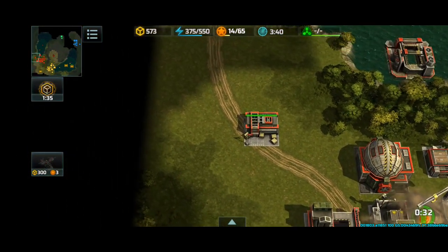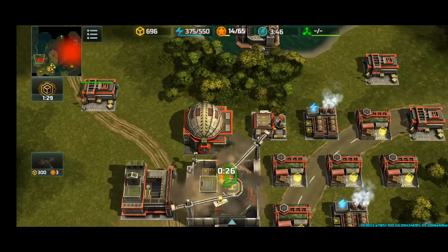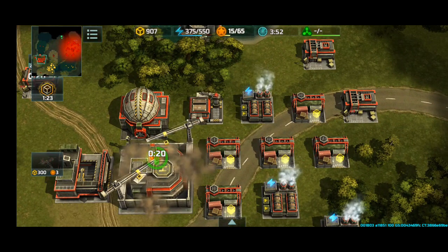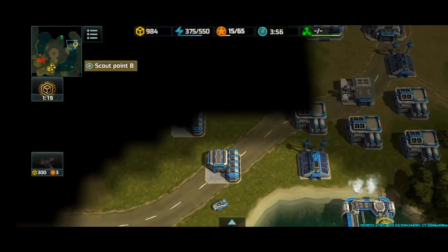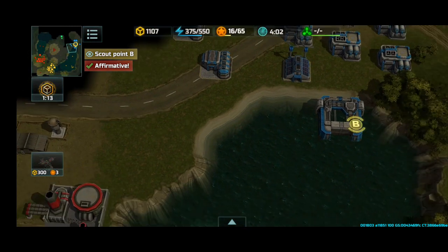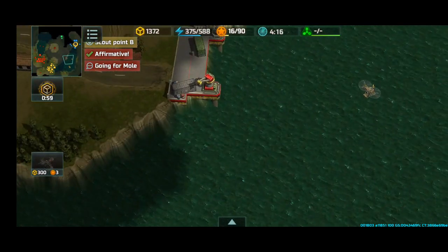If he had scouted even a little bit more, he would know that I have a level 3 HQ, and that might ruin things a little bit — because him not knowing that I have a level 3 HQ makes him doubt that I might rush him. So it's very important to deny scouting early on. It looks like Blue is moving Deltas onto the land from that scout with the Wasp, so we can fast forward a little bit.